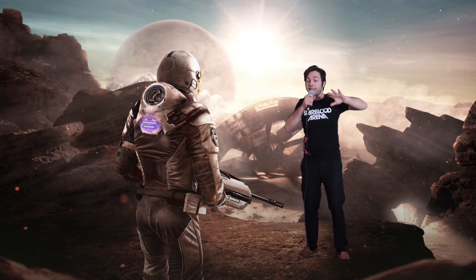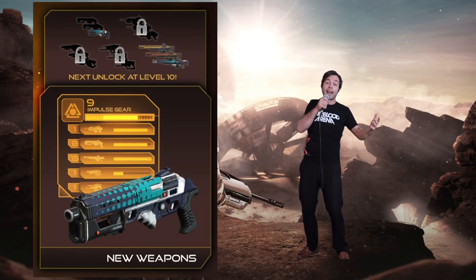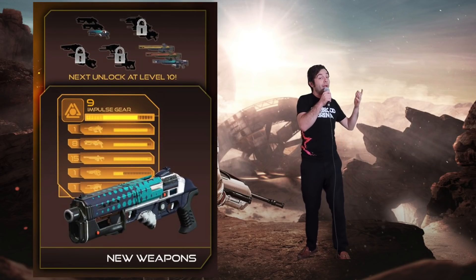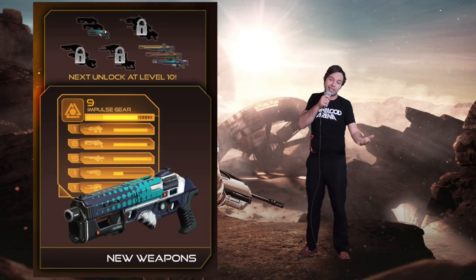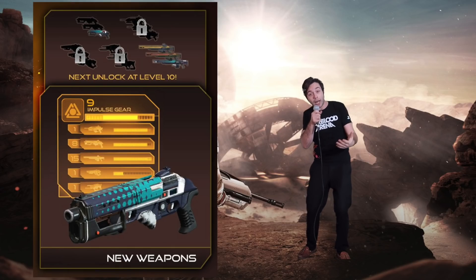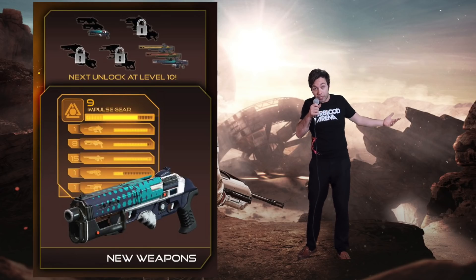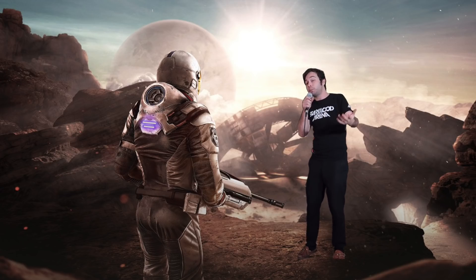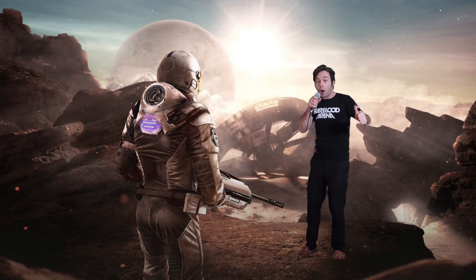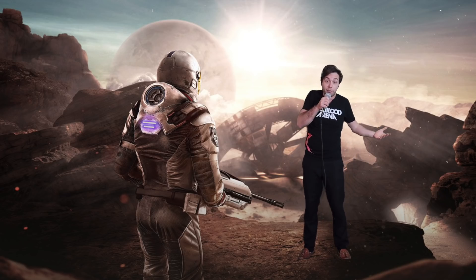On top of those player skins and player levels, there's also going to be new weapons. There were 15 new weapons — and how do you get them? When you play with each of the five base weapons, they can also level up 16 levels. Every five levels you unlock a new weapon, and with all five base weapons you end up unlocking all 15 weapons. It's going to give you a lot to work towards, and no matter where you're playing — co-op, challenge, PvP — you are going to be able to gain player and weapon XP.